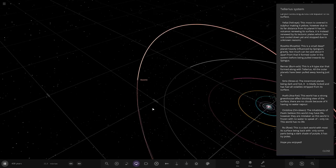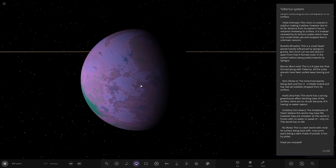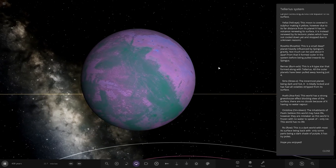Next, a rosette — a small dwarf planet heavily influenced by Springus's gravity. Not much can be said about it apart from being formed in the system before being pulled inwards. It's got a very interesting colour theme.